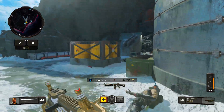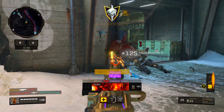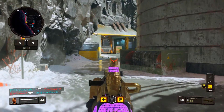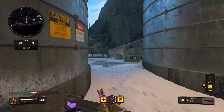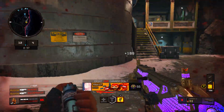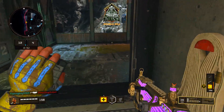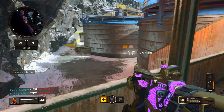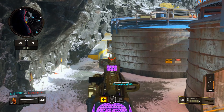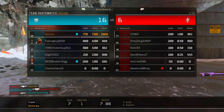We grab some scavenger packs and head to the other spawn. I already have my UAV but I forgot to change my scorestreaks before the game, which sucks. We already have the purple diamond camo on the Rampart from getting five kills. I really wish I'd changed my scorestreaks to get a strike team or something actually useful.